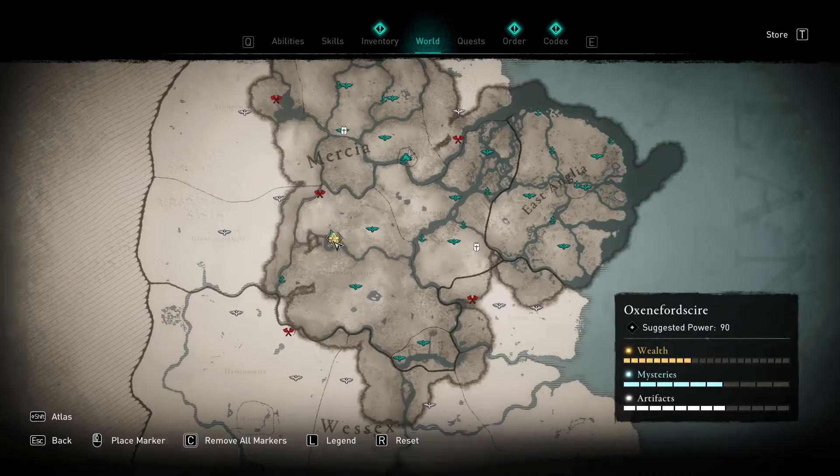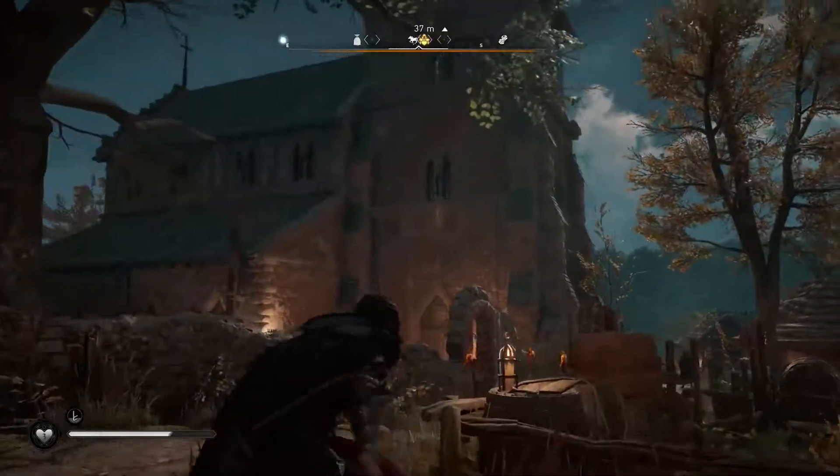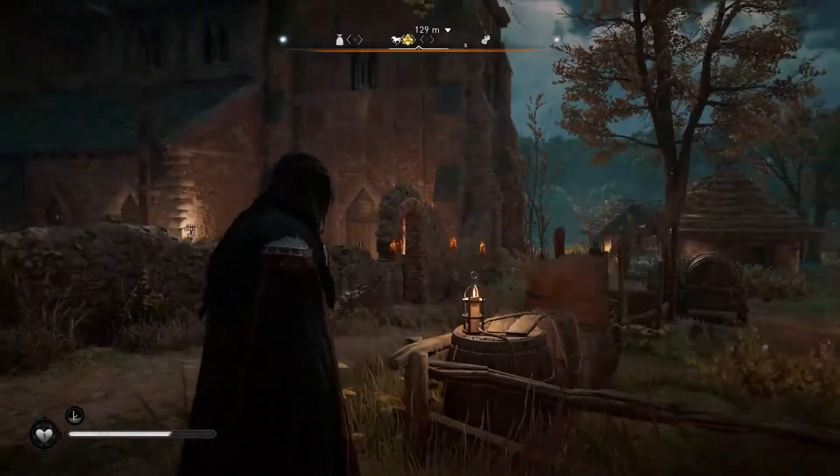In the top side of Oxfordshire you can find a gear wealth inside Buckingham city. The gear seems to be inside the main church in the city.